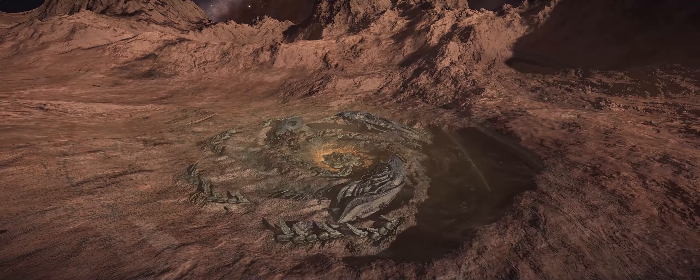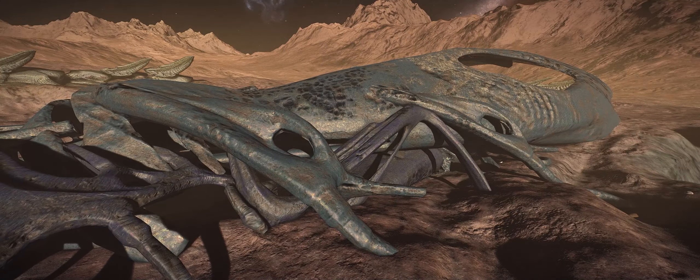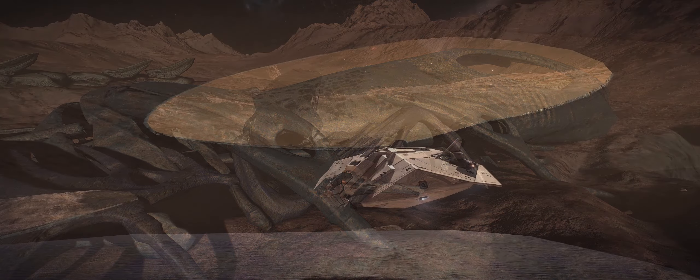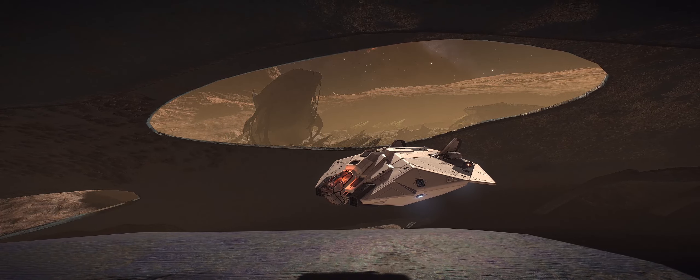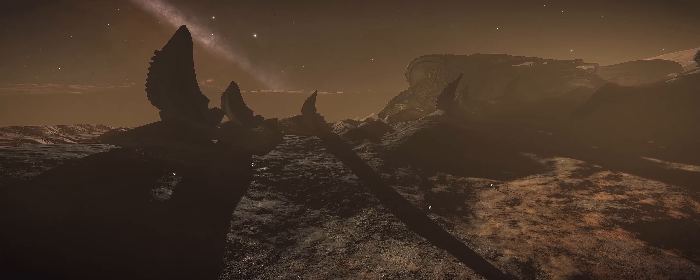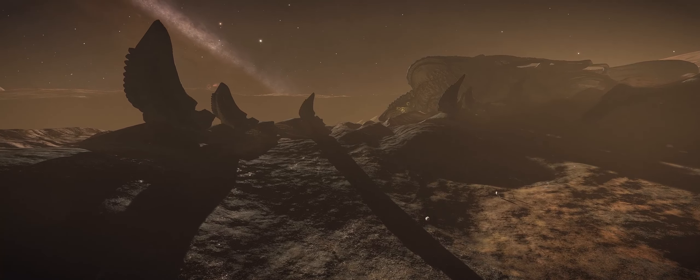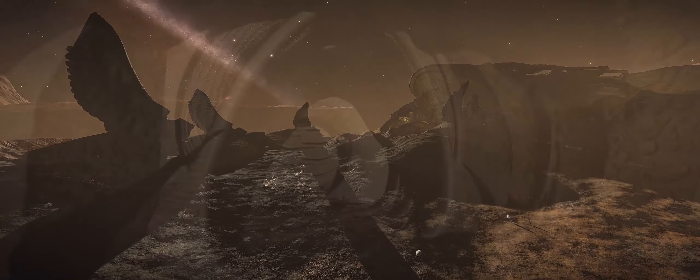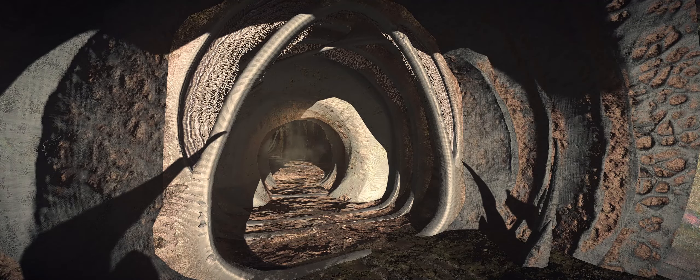You can then fly towards that location and you will discover a new alien structure. Now all the structures are fairly similar to each other but they do have some significant differences. Here is yet another one and you can see it differs to the previous one — here there are four large arms whereas the previous one had just three.